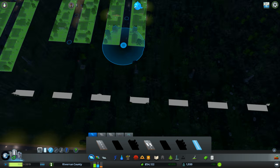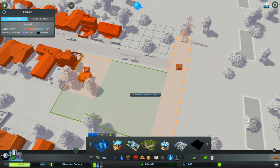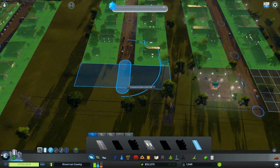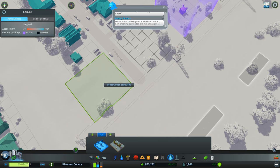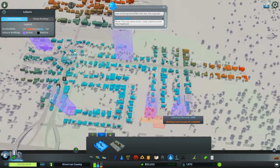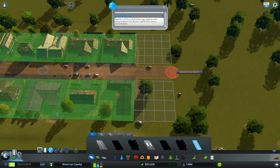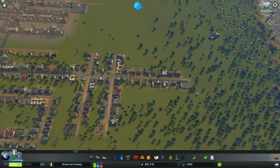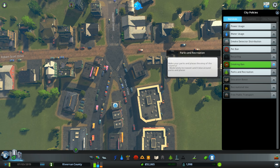I'll extend this road so I can add some parks here. There's a small bounce house — and let's add a Japanese garden. I might also add a picnic area and a small park in the other area. Let's do parks and recreation — they increase the land value around the parks.